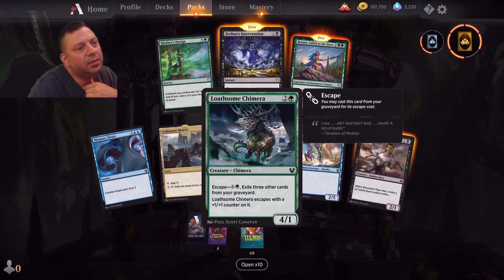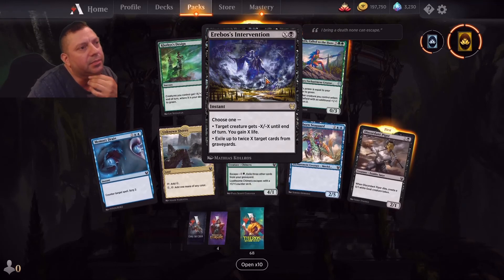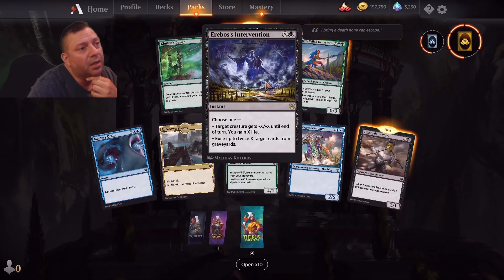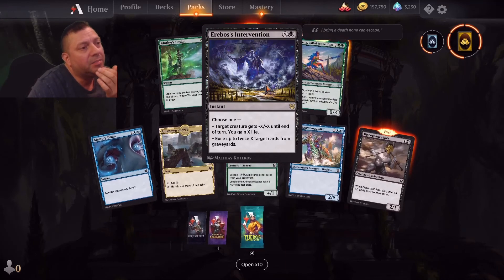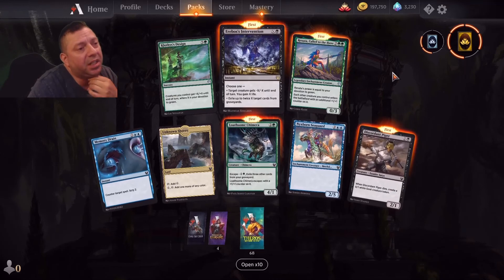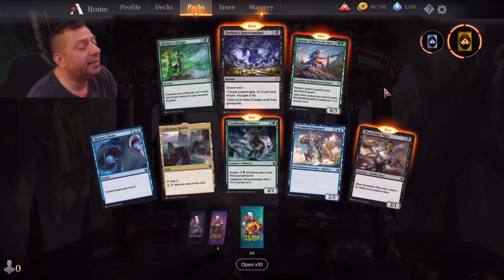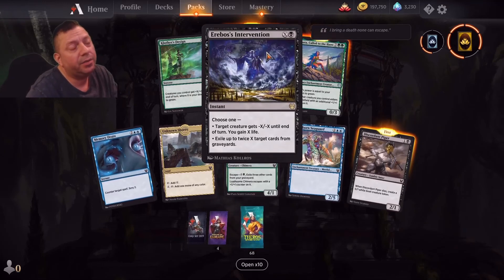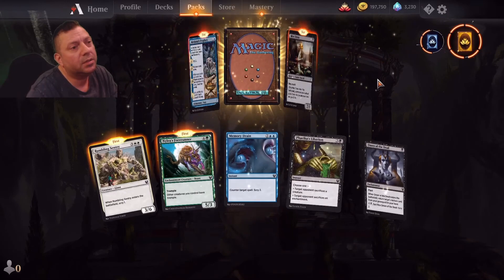The second one is probably very targeted if you're playing a certain deck where you need to take the creature out to the graveyard — sometimes you just need to take one. But the X/X to end a turn, you get X life — that's very useful. Especially if they have indestructible you can X one, and especially those pesky legendary enchantments when they turn the creatures indestructible. Just hit them — this will take them out. Very useful.